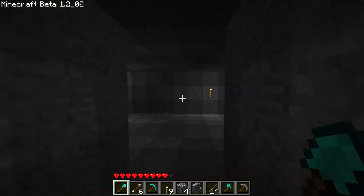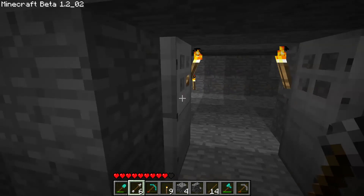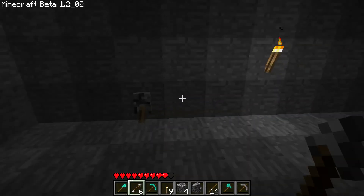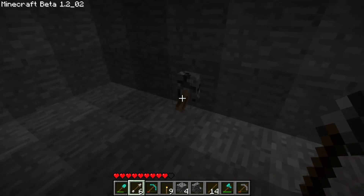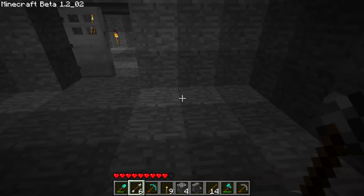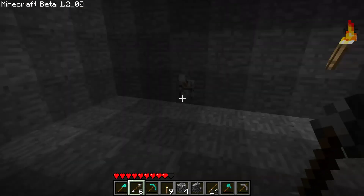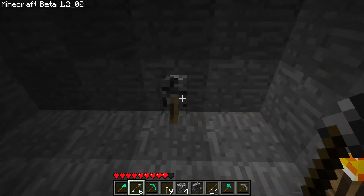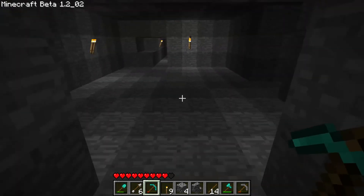I've been experimenting with a door system — how you can get two doors to close at the same time. More importantly, I've been experimenting with redstone circuitry, using logical circuits to construct interesting things. As you can see, they both open and close on the switch, and the important thing is that either switch does the exact same thing, which is kind of difficult to do. I'll show you how it's done in a minute.